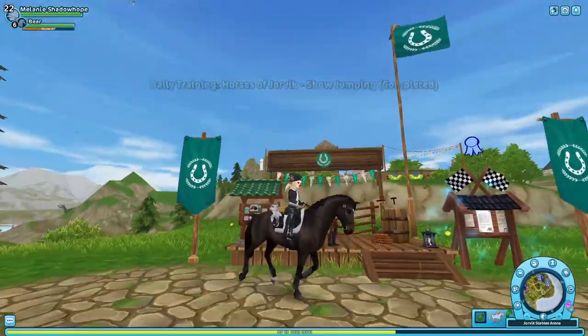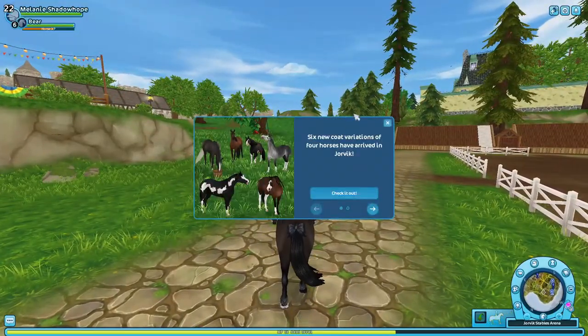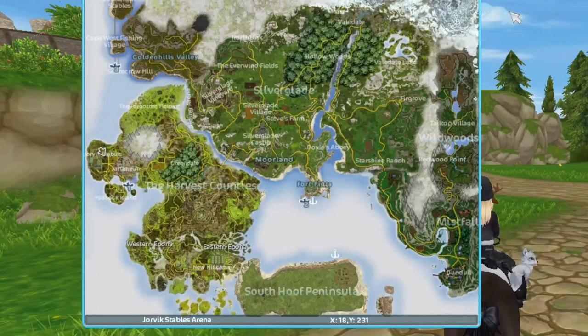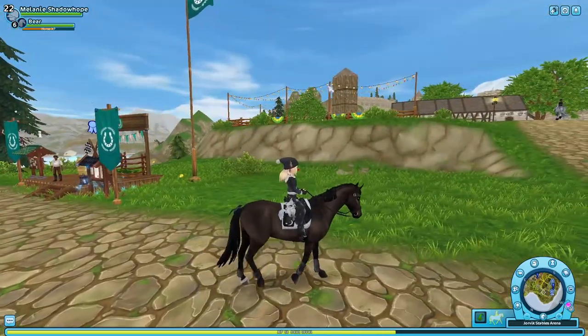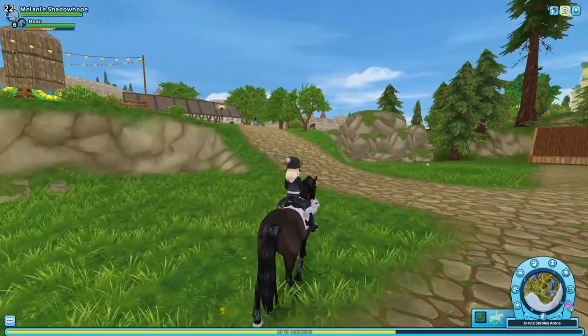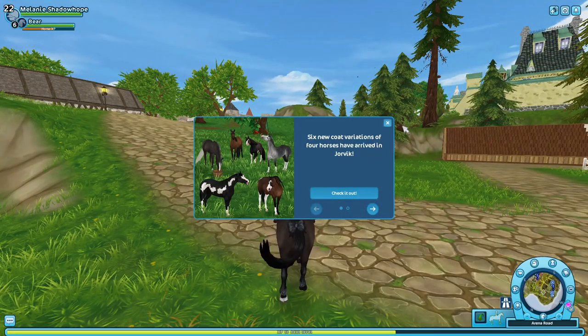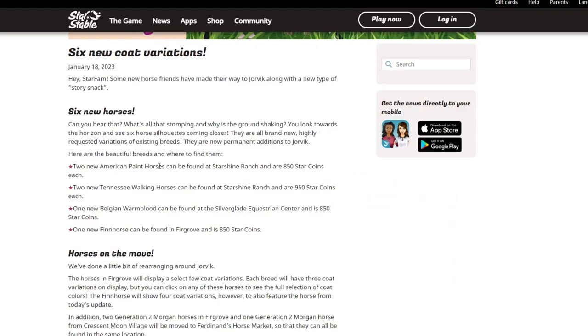On to this week's update — there are six new coat variants, but I have no idea where they are. I hate when they do that. Where are the horses? I don't know where the horses are, so let's go to the news. Maybe two of the American horses are at Starshine Ranch, Silver Glade, and Jorvik.